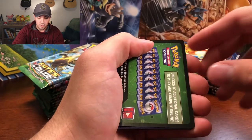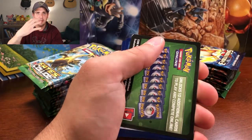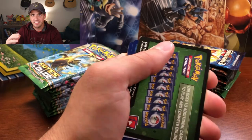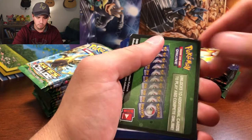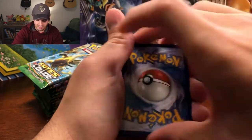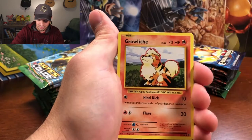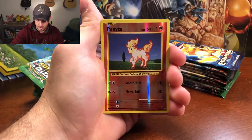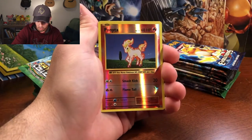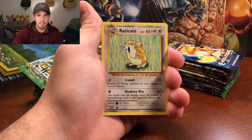I don't know if you guys have ever filmed on YouTube or anything, but I just think it's kind of nerve-wracking having a camera facing my face. I always feel like I'm making a stupid face or something. So sometimes if I look up and kind of just look stupid, don't mind me. We got a Psychic, Pikachu, Growlithe, Machop, Nidoran, Ponyta as the reverse holo, and Raticate.